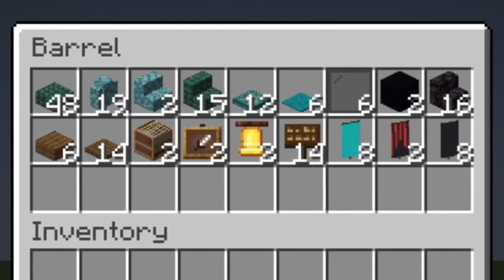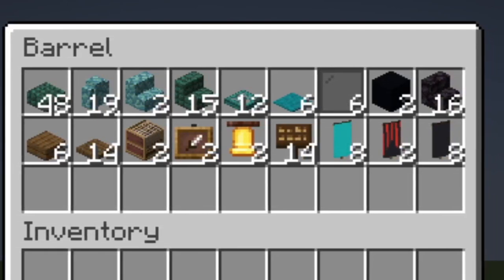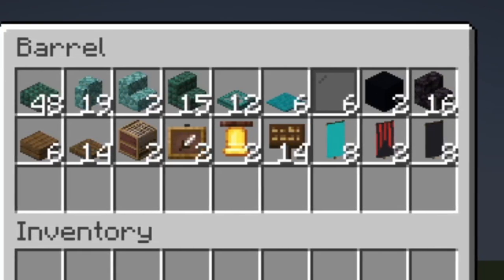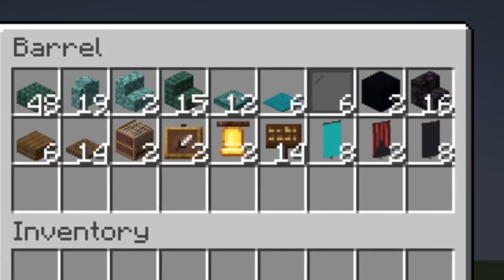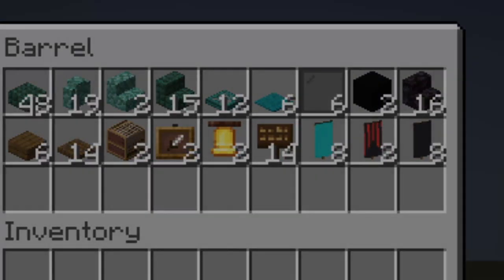You will also need 2 black concrete, 16 black stone slabs, 6 spruce slabs, 14 spruce trapdoors, 2 looms, 2 item frames, 14 dark oak signs, 2 bells, 8 cyan banners, 2 red banners with a black chevron and a black pallet, and 8 black banners.